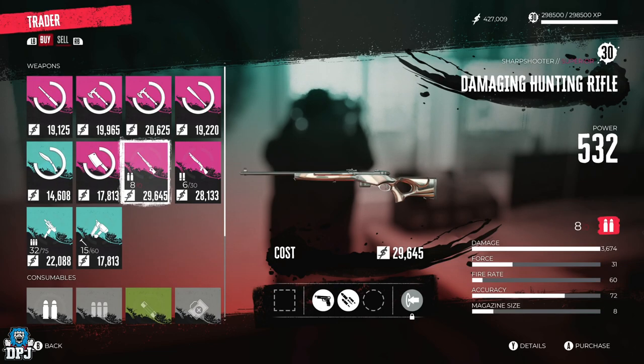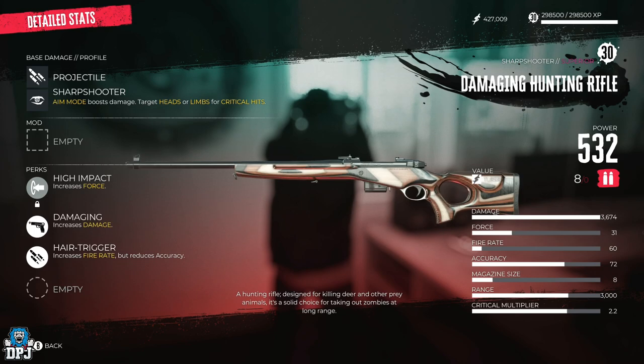This is the weapon you are looking for — it's a damaging hunting rifle. What's special about this is, you may have seen a few hunting rifles at certain vendors, but you want the damaging one. This has the perk 'High Impact increases force' built in. It also comes with the damaging perk and air trigger, but we can change those — the locked-in perk is that high impact increases force.